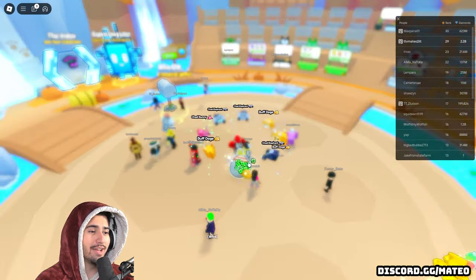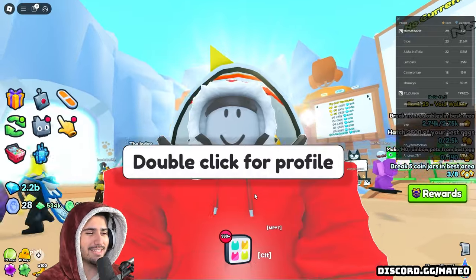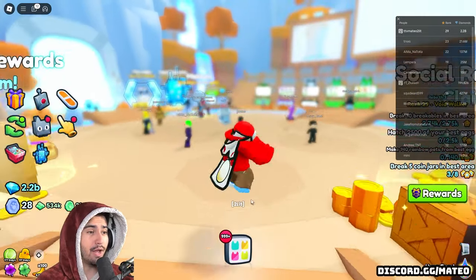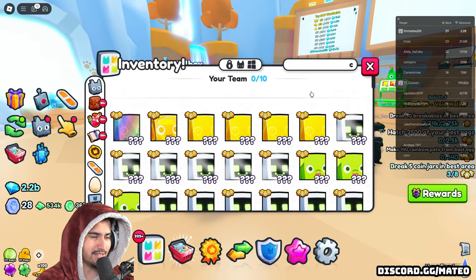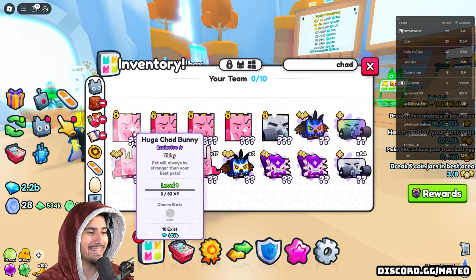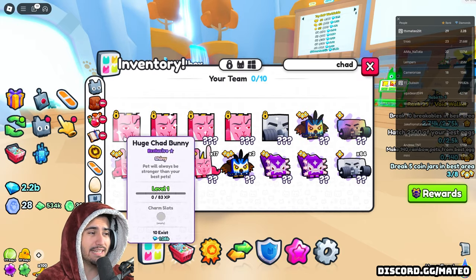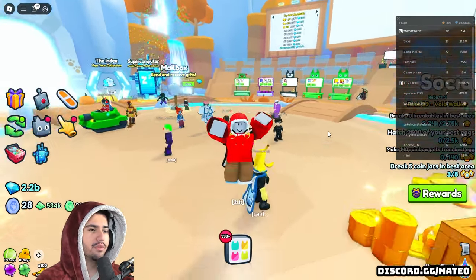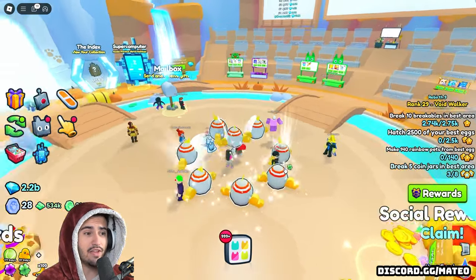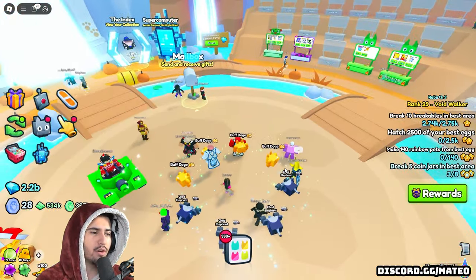Let's do it right here — we got a big egg! Please be a Titanic gorilla. A shiny huge Chad bunny! There's probably very little of these that exist. That is super rare — the rarer of the two huges and it's shiny. There are only 10 of these that exist and the wrap value is currently a billion diamonds. That is pretty huge. Someone in chat is saying wow, so we impressed one person. I haven't gotten a shiny huge in a very long time — I think that was only my second shiny huge I've ever opened.